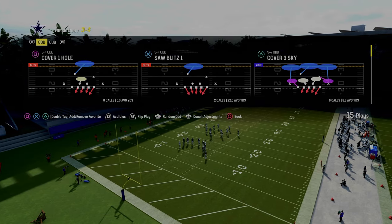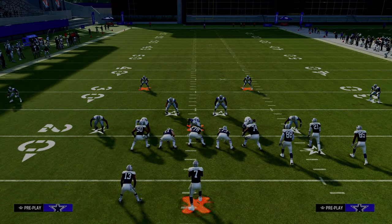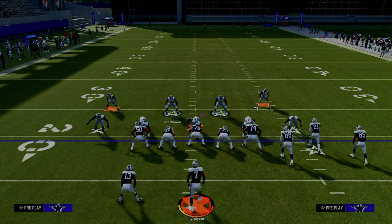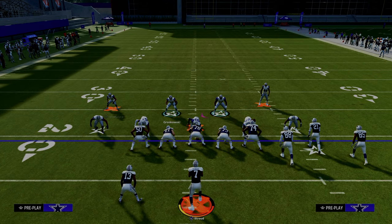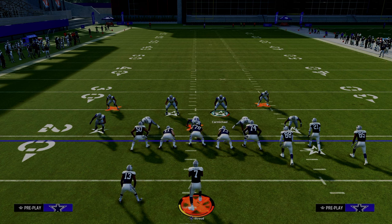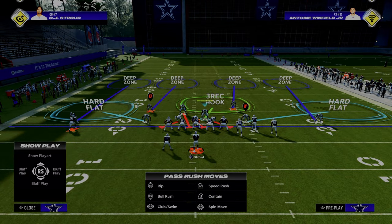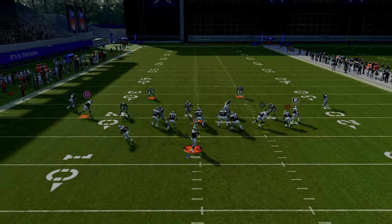Really the only play you need for this defense is Cover Four Quarters, and you're just going to flip this play. All you're going to do is press your coverage. This is why I love this defense — when we press our coverage, look how far these safeties come into the box. That is a super big advantage. Then you're just going to pinch your defensive line. That's literally it. I like to shade underneath, and you're set up. This will stop 99.9% of people that you play online.